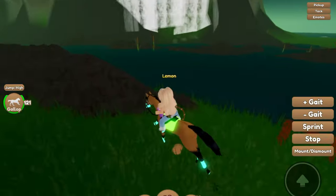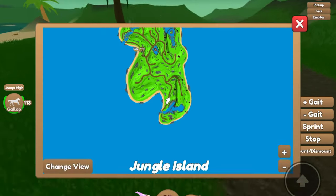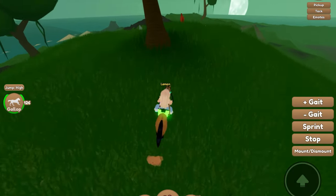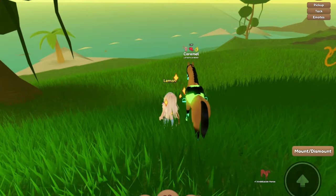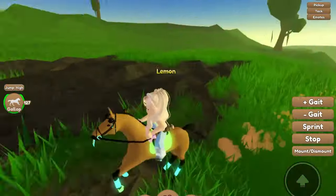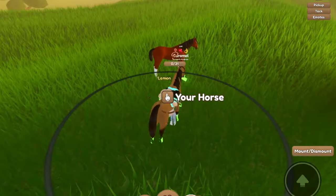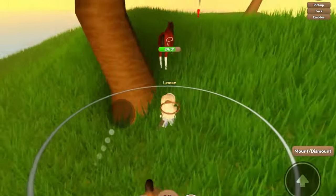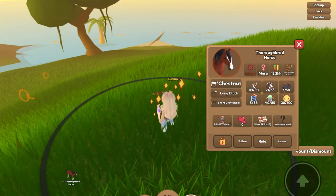I need another inventory space game pass — they need to add another one. I'm very tempted to get this crystal, so we're just going to get it. We got an Appaloosa — there we go. Looks like an Andalusian up here. I told you Jungle Island had a ton of spawns — I only walk a few seconds and there's another horse. And a thoroughbred! This one has 31 difficulty to catch, which means it's a better horse. We got a chestnut one!